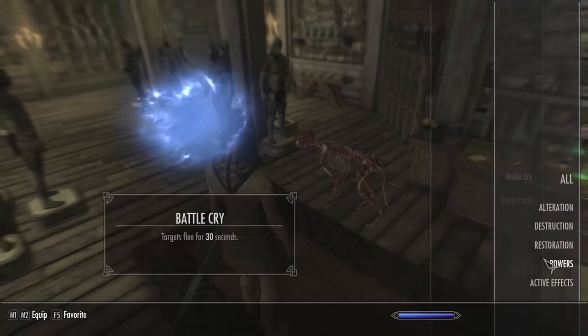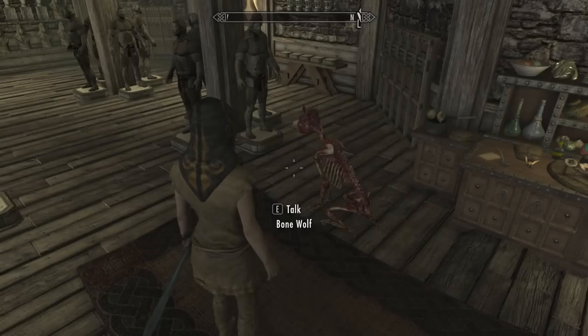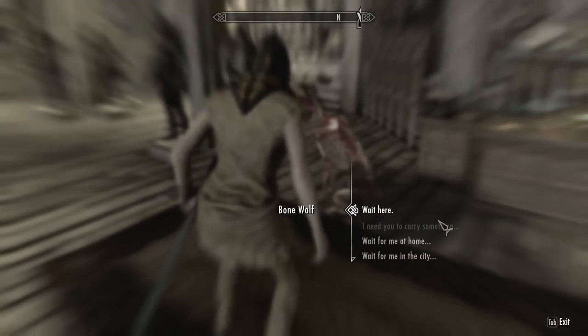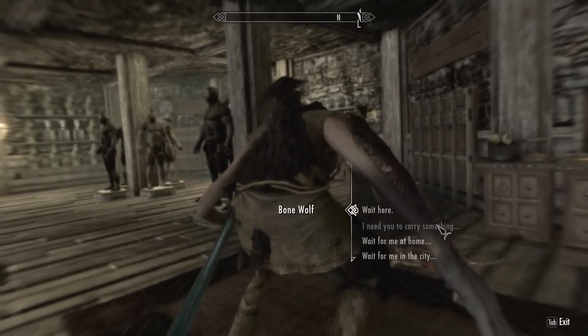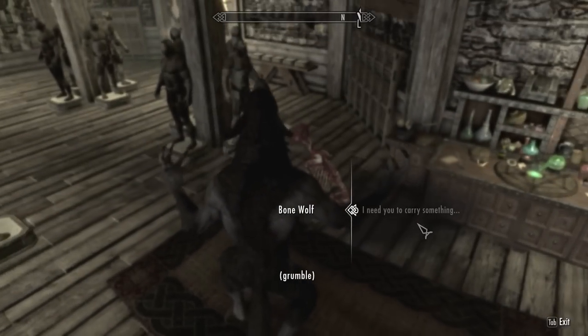Now take your follower to a remote location, equip your transformation power, quicksave, then talk to them at the same time you transform. If done correctly, you should have the dialogue window open while you're transforming. Otherwise, reload your quicksave and try again. Once you're fully transformed, trade with your follower.